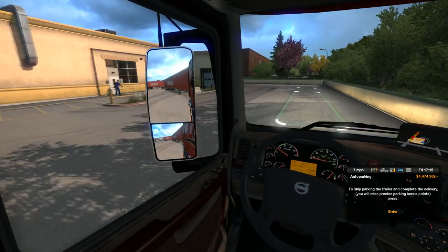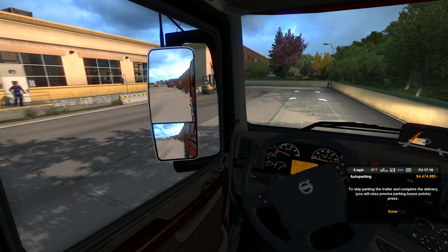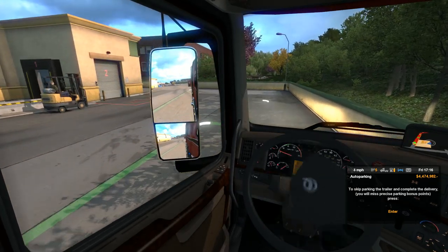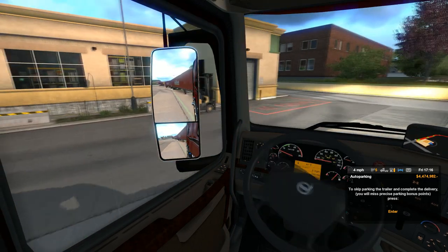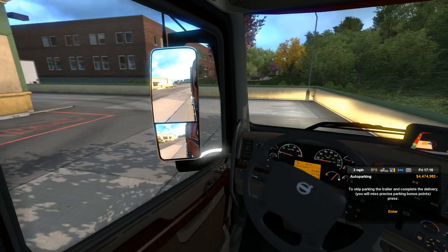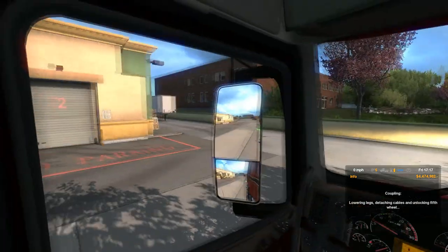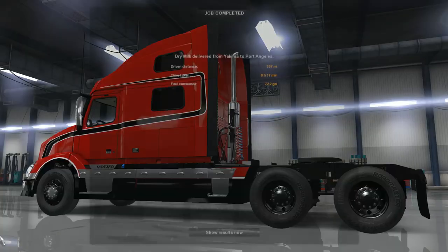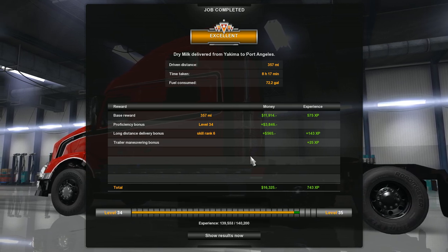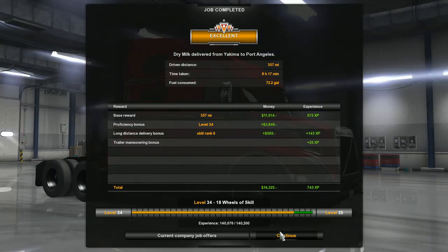Alright, where is our drop-off? Is it around back? We had to wear fishing waders to walk to a car that didn't get flooded, just to make it back on time. Let's pull it in as straight as possible. We're on the mark — detach it. And that was an all-day trip. 357 miles, eight hours — it's a good thing it wasn't an on-time delivery. One more mission, ladies and gentlemen, one more delivery and we will level up to 35. Let's see what kind of jobs are coming out of Port Angeles.